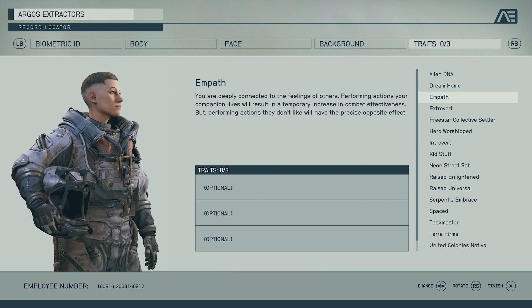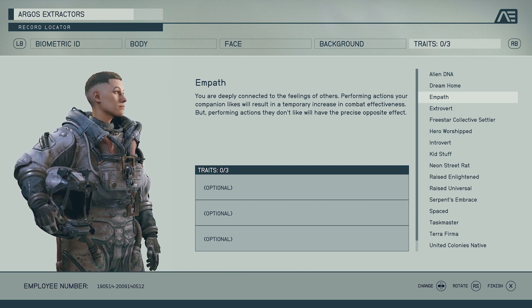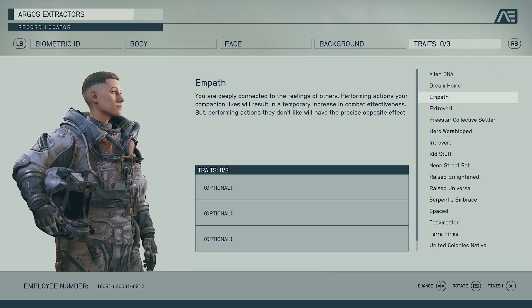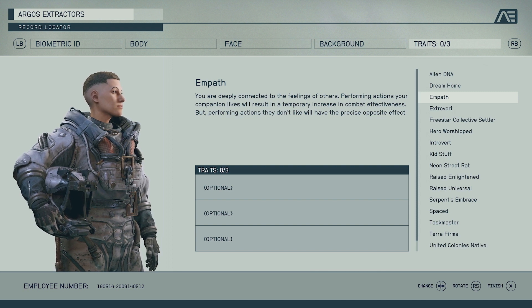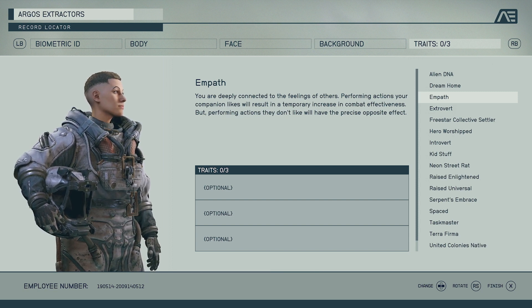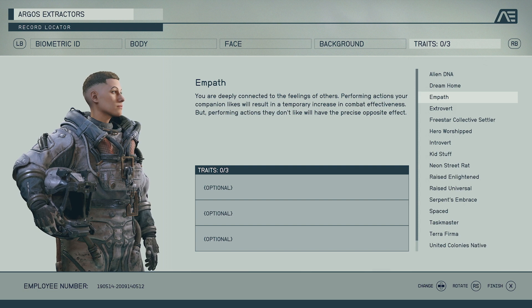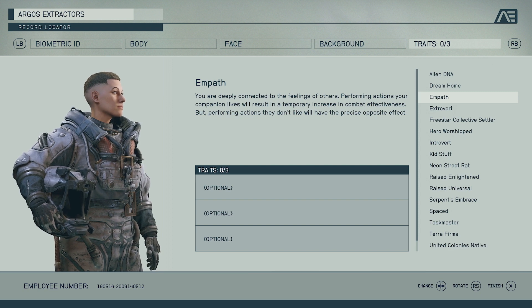We have Empath — you are deeply connected to the feelings of others. Performing actions your companions like will result in a temporary increase in combat effectiveness, but performing actions they don't like will have the opposite effect. With Empath you're going to have to really think about what you're saying in conversations and what you decide to fight for. For example, if you go and kill some aliens but your companion doesn't like it, you'll then be weaker in combat. A bit difficult for a first time playthrough — more of a second run trait.